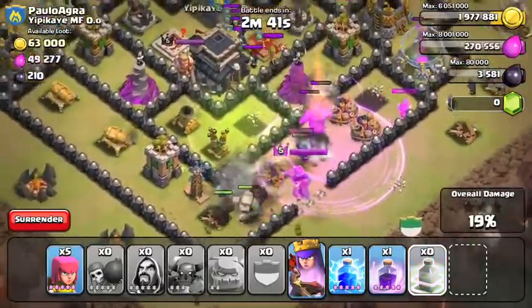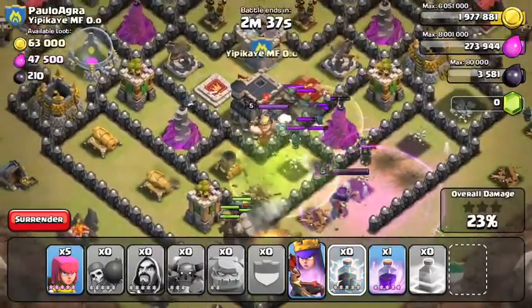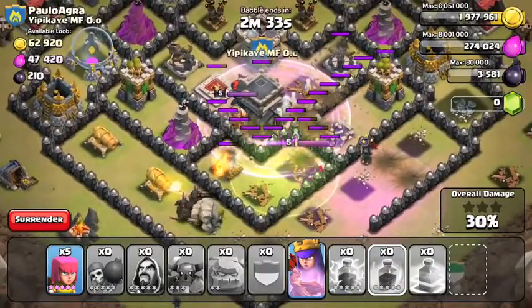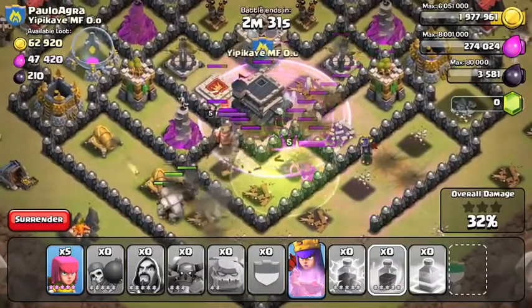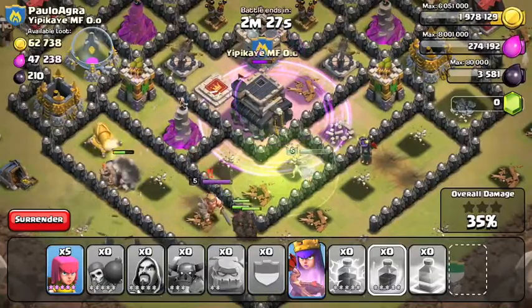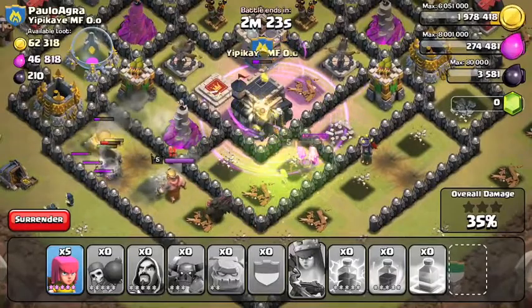Now, as you can see, the PEKKAs are already turning towards the outside. There is one PEKKA though — he'll run into the middle to the Clan Castle. But PEKKAs are not good against Wizards since the Wizards do splash damage, and the PEKKAs can only take out one troop at a time — it's very difficult. Now the Archer Queen's on the Town Hall, so I'm going to use her ability and see what she can do.